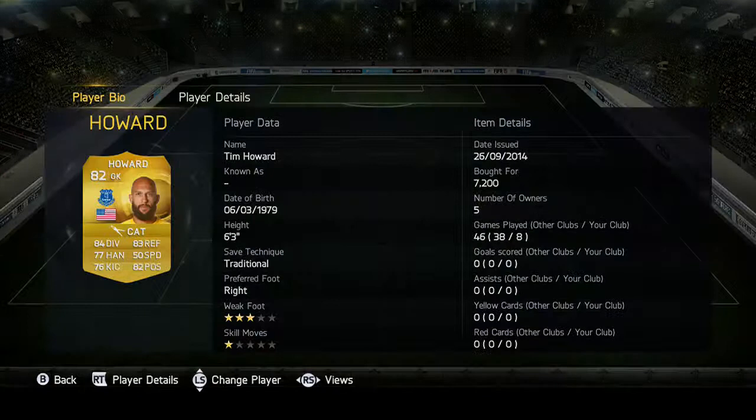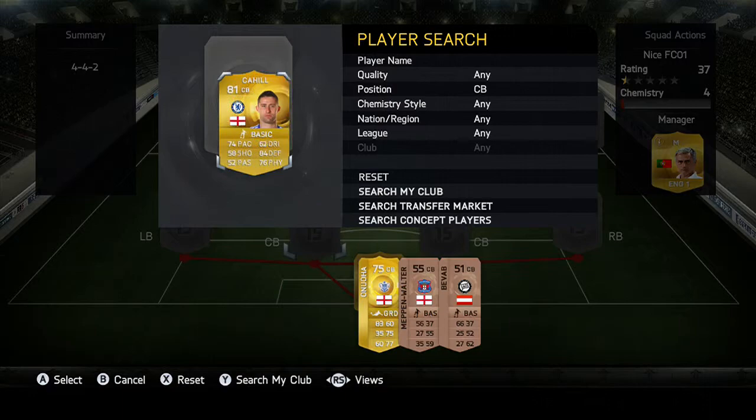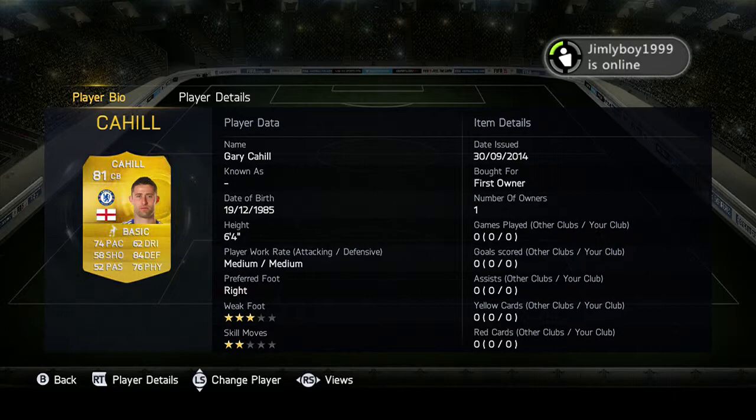As you can see here, we start off in goal with Tim Howard - A4 diving, A3 reflexes, really good overall stats. Then we go to center back Gary Cahill - he is 6'4, 76 physical, 84 defending, and decent pace at 74.